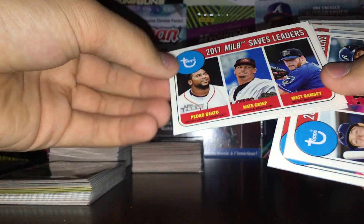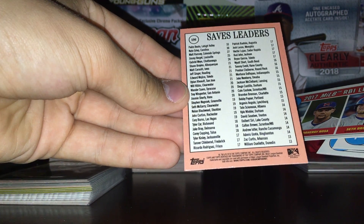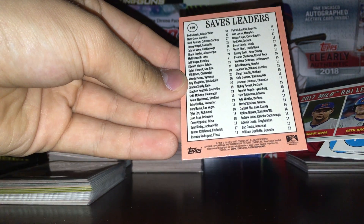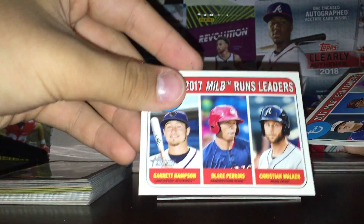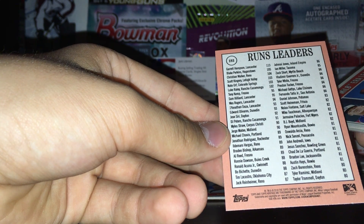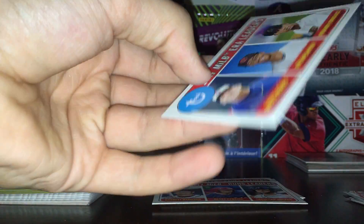Here we have saves leaders — didn't sleeve that, nobody really notable in there. RBI leaders was a lot better. Diego Castilla maybe, but no one really. Maybe Christian Walker — he's been on a couple of these, he's pretty good. This is from 2017 leaders, not even 2018. Hakuna's in the back, Travis, Kingery just missed, Mateo, Mount Castles — some good boys close to this one. Do Planter — you know what, I'll sleeve this one up because Do Planter is a pretty good prospect.